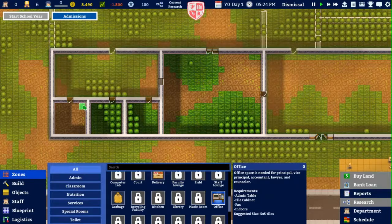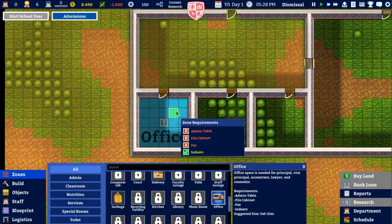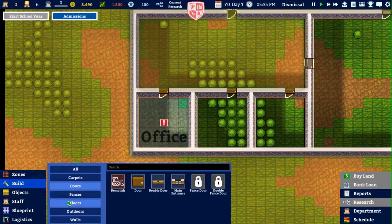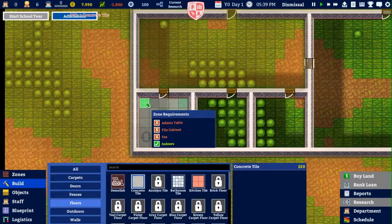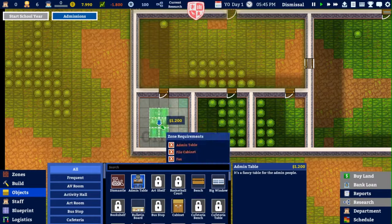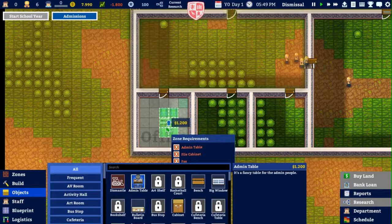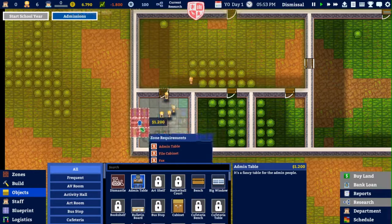Let me go ahead and make my first office. I'll need an admin table, a fax, and a file table. It does still look pretty weird, so I'm going to go ahead and put some tiles in there. Then I'll check the objects — admin table, maybe against the wall here.